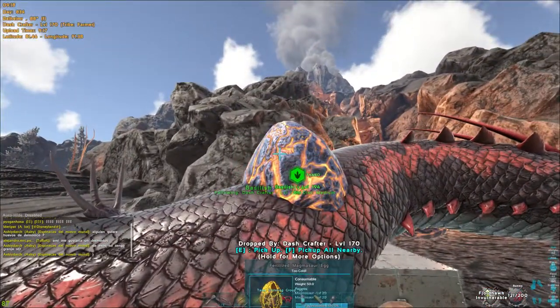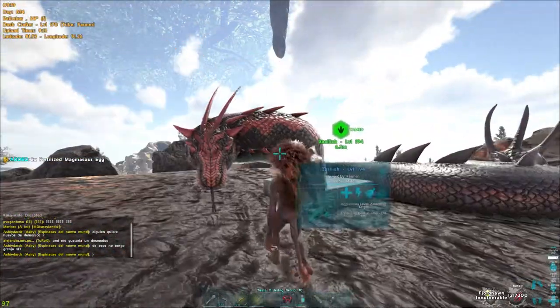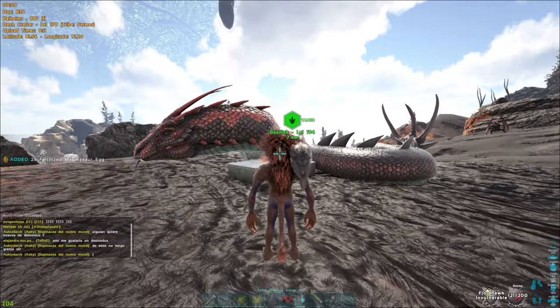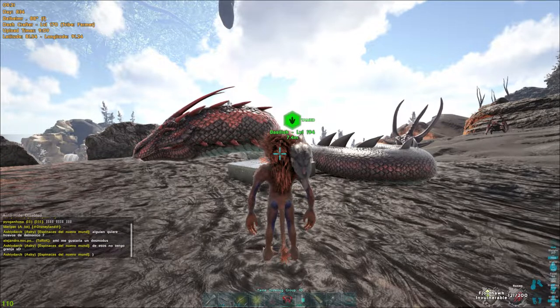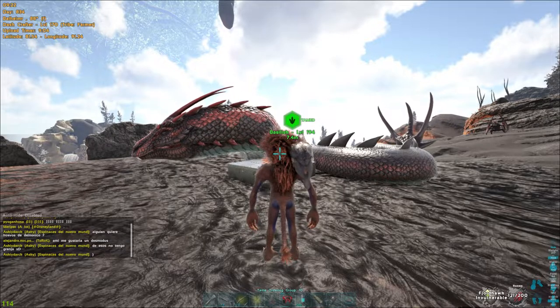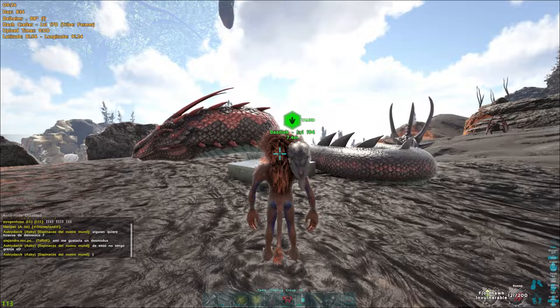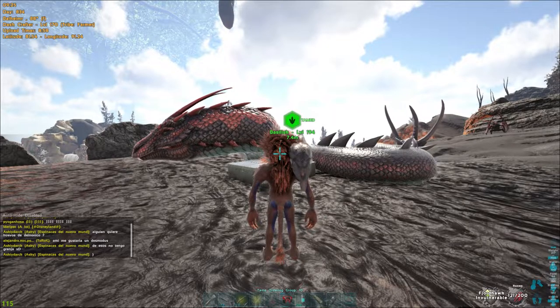I had the sanguine elixir in my slot five and I just ran up and kept pressing five. There you go — you can sanguine a basilisk. I would suggest waiting until it's over 70% so that way it doesn't chase you and try to eat you. And yeah, that's how we tame basilisks.